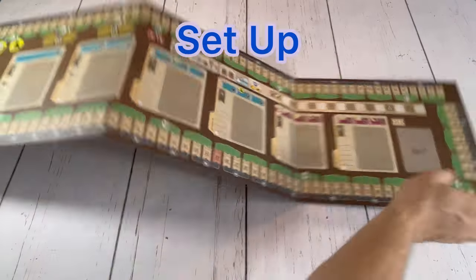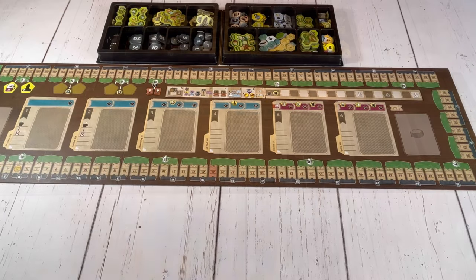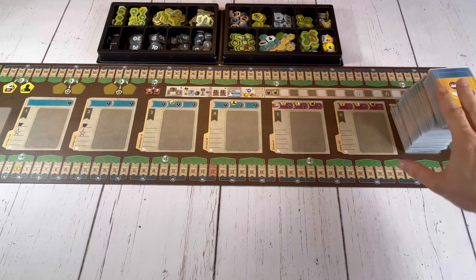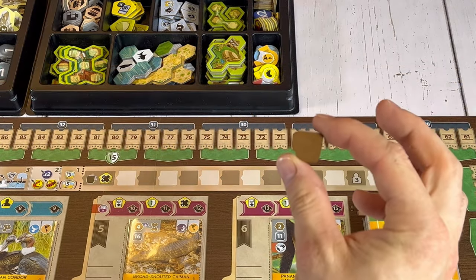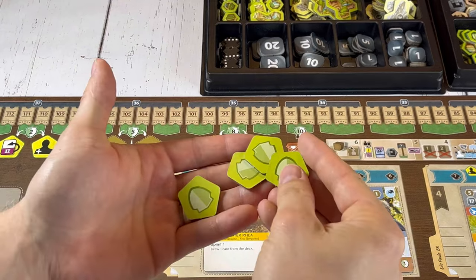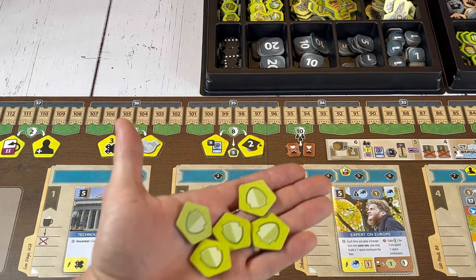To set up, start by putting out the game board in the center of the table and add the organizers full of tokens beside it. Next, add the deck of zoo cards face down to the highlighted spot on the board and deal out one card face down to each of the six highlighted spots on the board. After that, place the break token on the space on the board that represents player count and deal out one random bonus tile to each of the four highlighted spots on the board, returning the leftovers to the organizer.